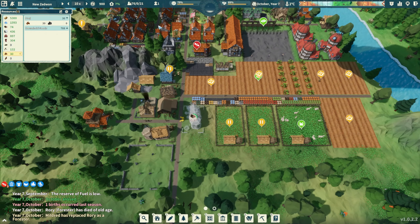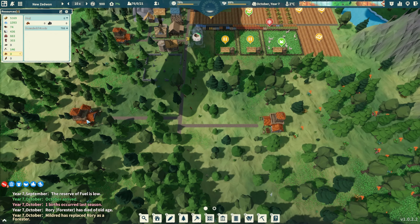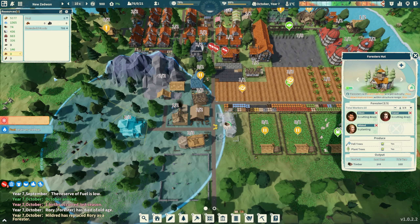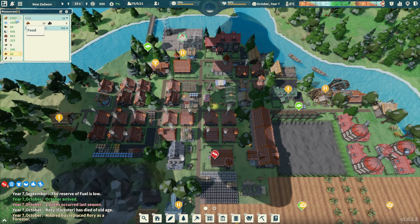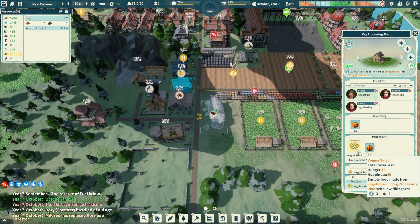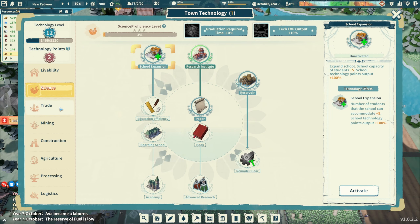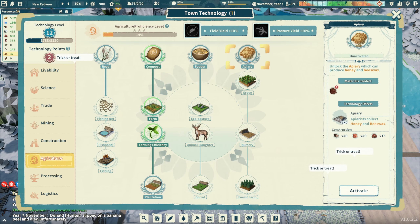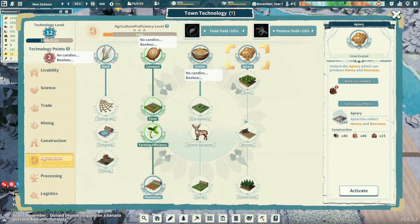Fuel reserves are always low but that's fine. We've got one extra worker. Four, four, four, four - it looks like we're starting to get wood which is good. We have water, we've got food, we're processing the food into veggie salads. We have two science points left. I think the forest farm is going to be the next big thing. The apiary requires clay - we can get clay now.